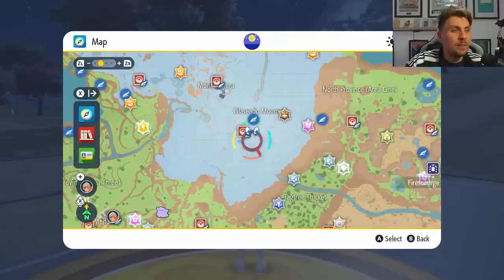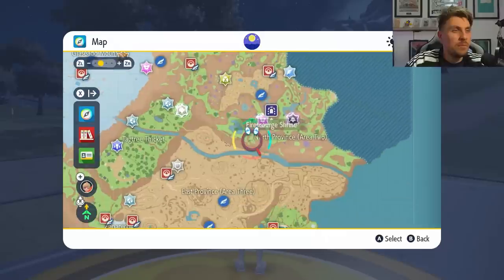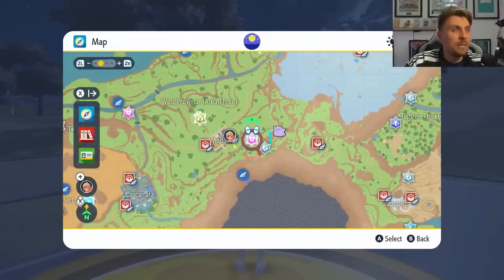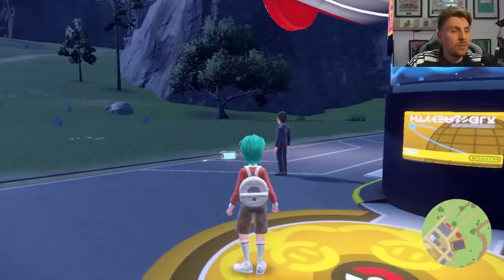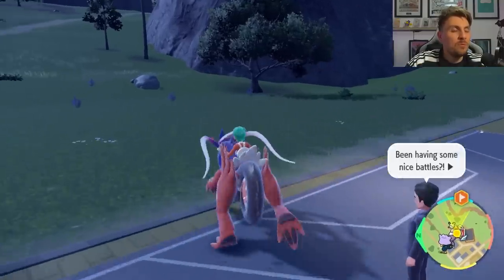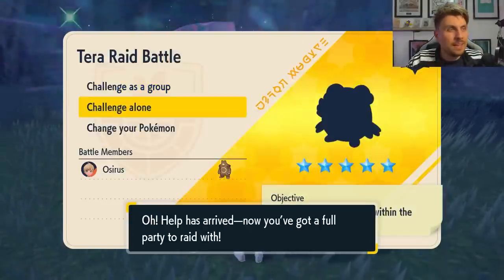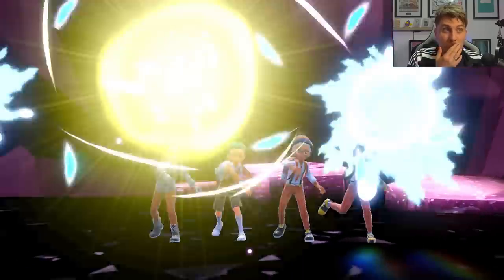The Tera Spotlight events will be identifiable with a white glowing ore around them, and you'll get a variety of different Tera types around your area — they'll all be the five-star Blissey raid events. Of course you've also got that Typhlosion event as well. The nice thing about these Tera raids is they give such good item drops but they're so quick to complete — you can run through the entire map in about 45 minutes and do all of the Tera raid Spotlight events in that time.